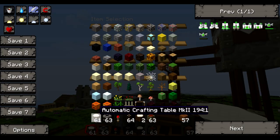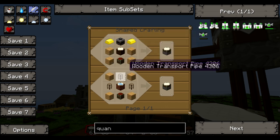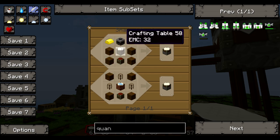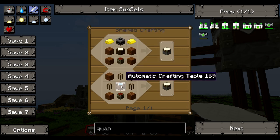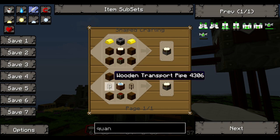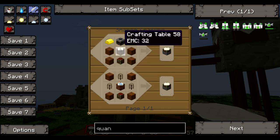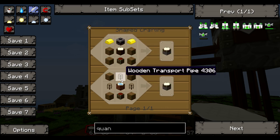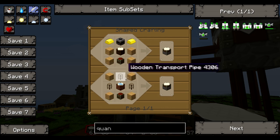Let's have a look at the recipe for this. It's strange because this kind of blurs the borders between RedPower, BuildCraft, and power mods. Looking here, it's an automatic crafting table with wooden pipes — it's all BuildCraft. And here it's RedPower with a filter and whatnot. I'd recommend you use the BuildCraft way though, because it is a lot cheaper.